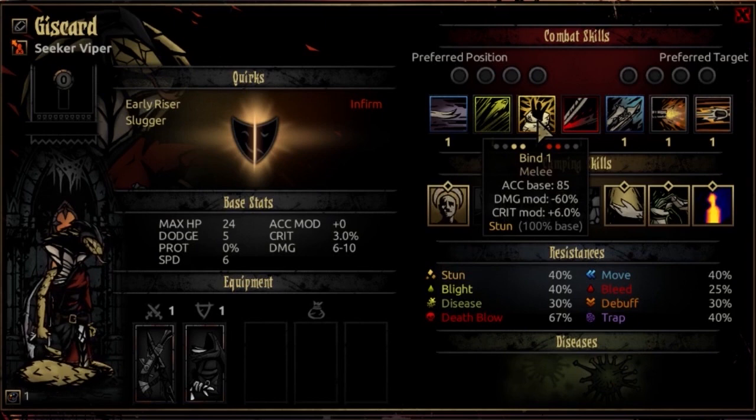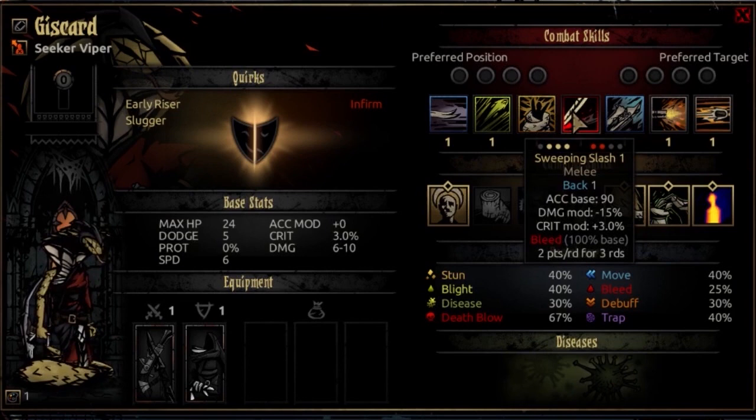Her 3rd ability is Bind, usable from rank 1 or 2, targeting rank 1 or 2 on the opposing side. It's a melee attack with 85 accuracy, negative 60% damage modifier, and plus 6 crit modifier. It stuns the target with 100% base — a normally potent stun. The range leaves a little to be desired, but the stun is balanced when you factor that in along with the rest of her kit.